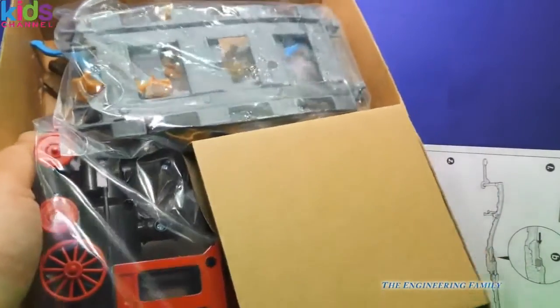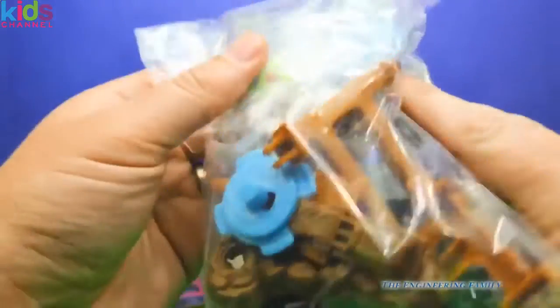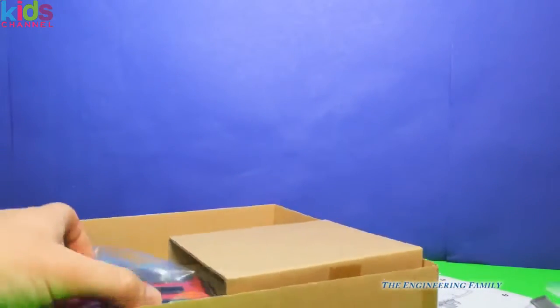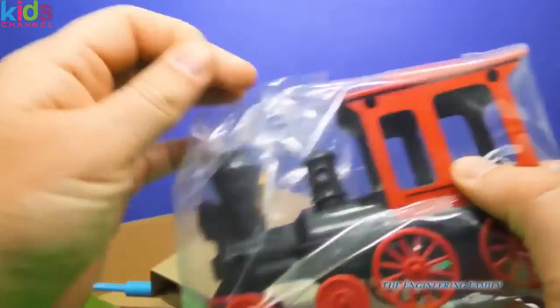Let's see what it comes with. I see some tracks. Look at that — that's Buzz Lightyear right there. There's all kinds of cool things. And right here's the train. It doesn't look like Thomas the Train, does it? It's a different looking train.